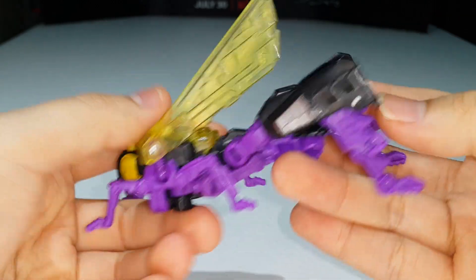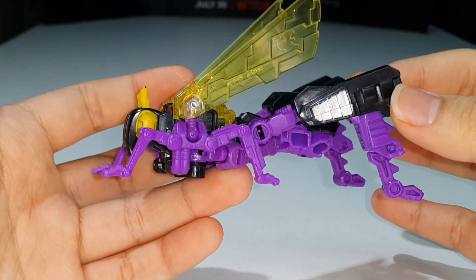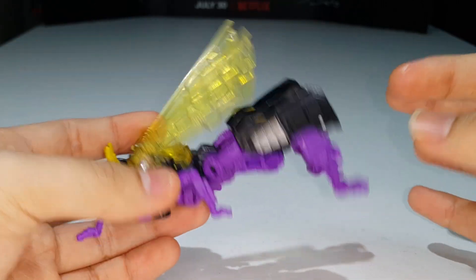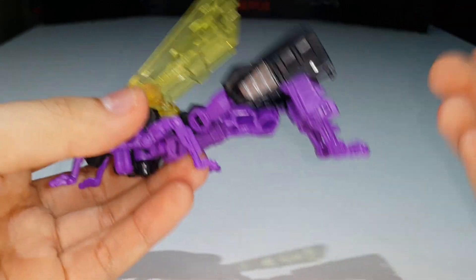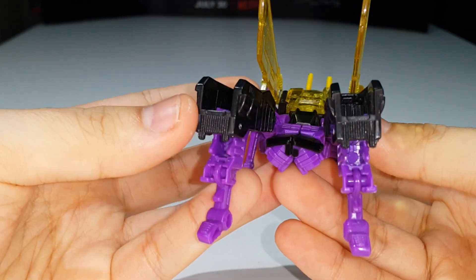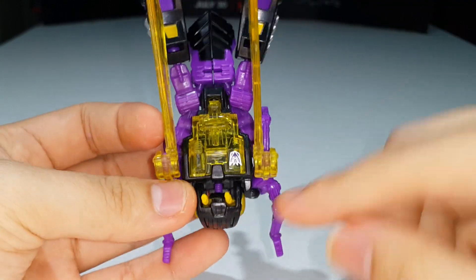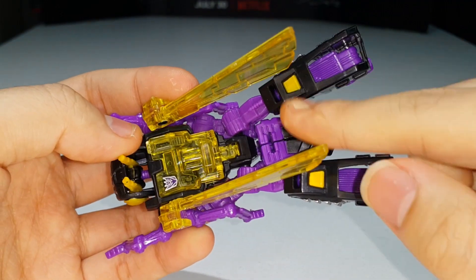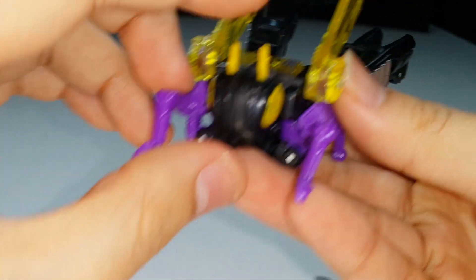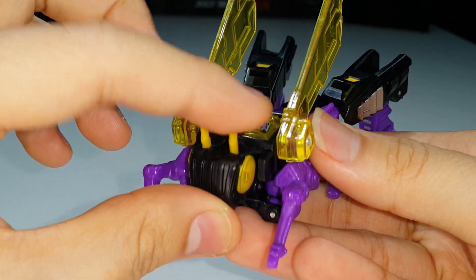His transformation is not really all that elaborate. Like the original G1 toy, he mainly just lays on his back, more legs come out and you're already in insect mode — pretty funny! But it's still a nice looking insect mode. Got the Decepticon symbol, nice yellows on the sides, and the antennae are done in a soft rubbery plastic so you don't have to worry about breaking them.